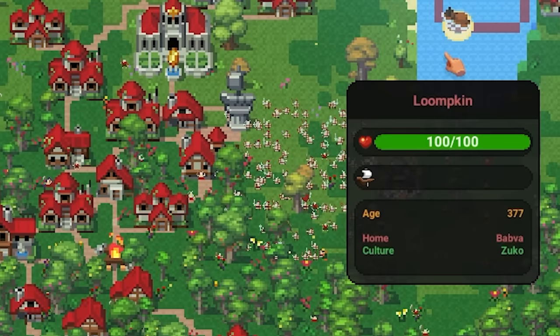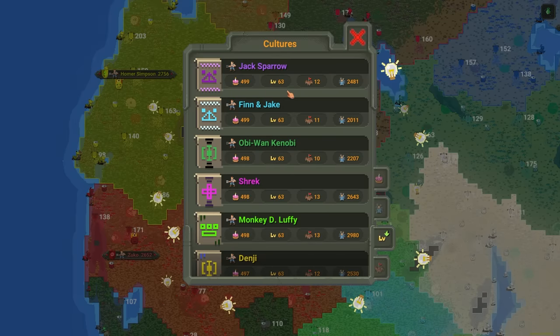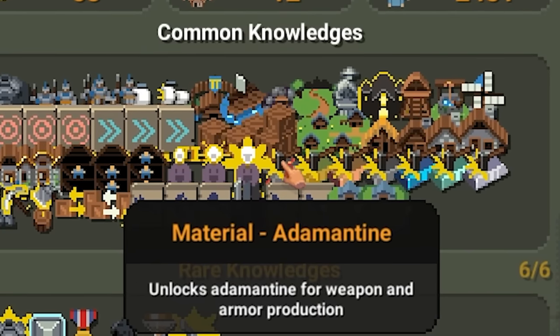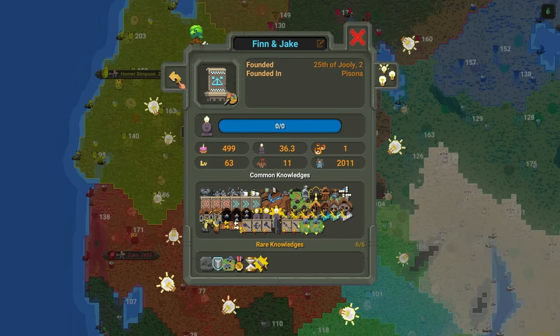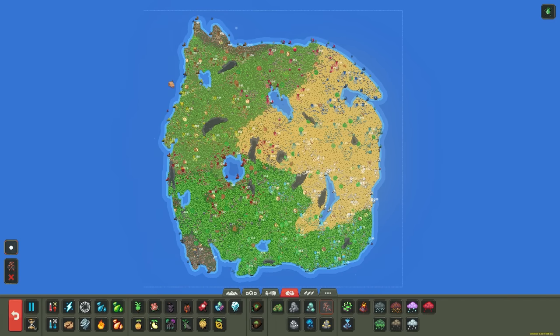Look at this army — it's almost all steel or silver. It's going to be super cool to watch once they actually start battling. Everyone's at level 63 — everyone's maxed out. Jack Sparrow did advance to Adamantine, and Finn and Jake as well. At this point, populations are maxed out, so the next 500 years are going to be more about equipping armies with better weapons. A lot of armies already look pretty good, but they could use more Adamantine.